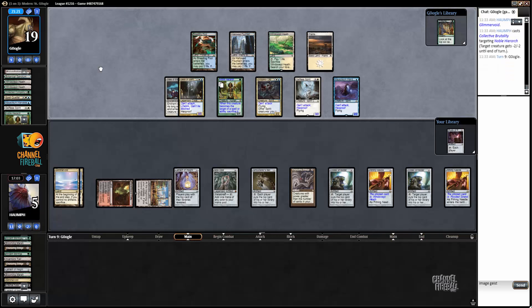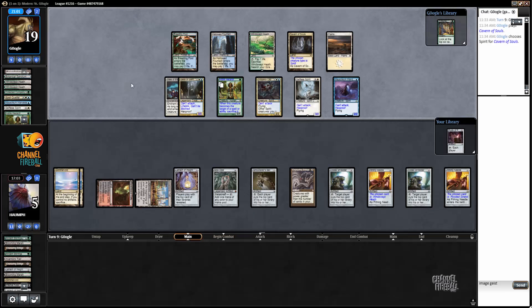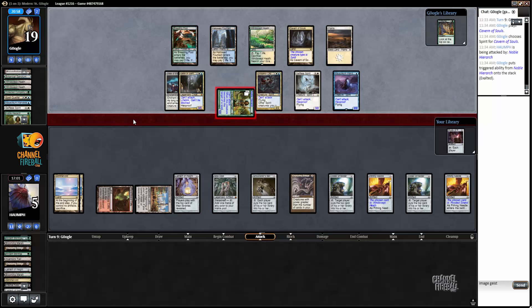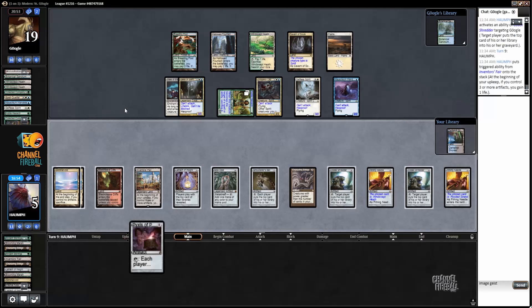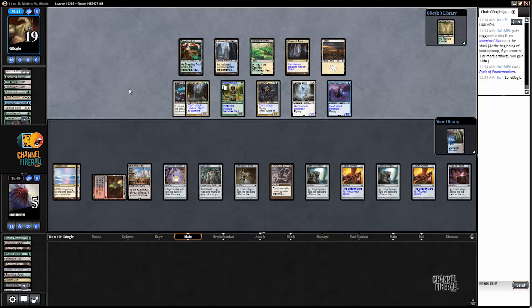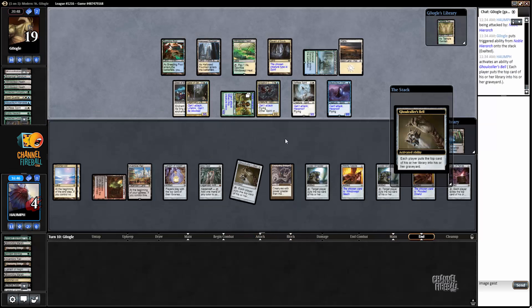We've got this game locked up. This is the phase where a lot of people continue playing it out when playing Lantern Control — what if you have seven perfect cards on top of your library? But at this point we have the game locked up. My opponent is not dealing any damage as long as I don't give them Noble Hierarchs. I like having another mill rock. I know my opponent has no relevant cards — let's get rid of that. I'm going to take off my upkeep stop to make everything faster.